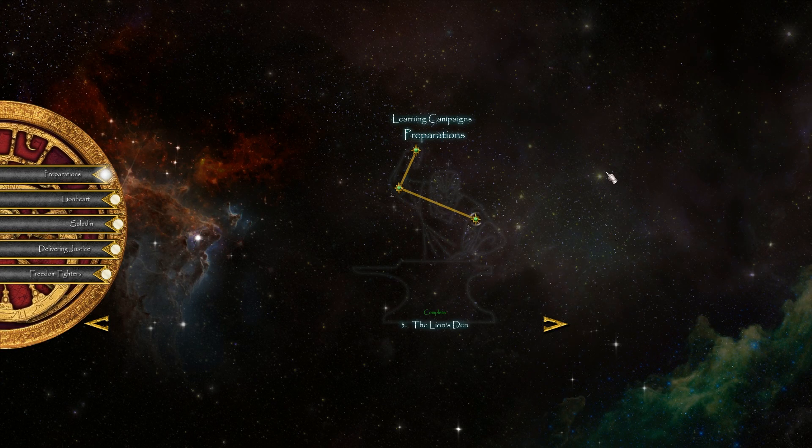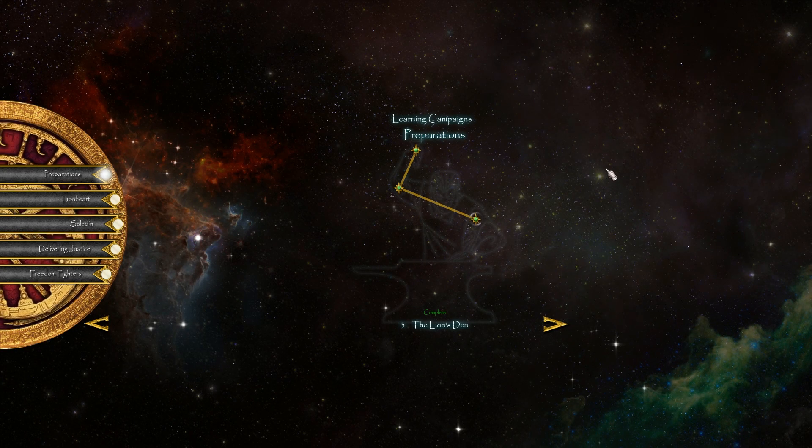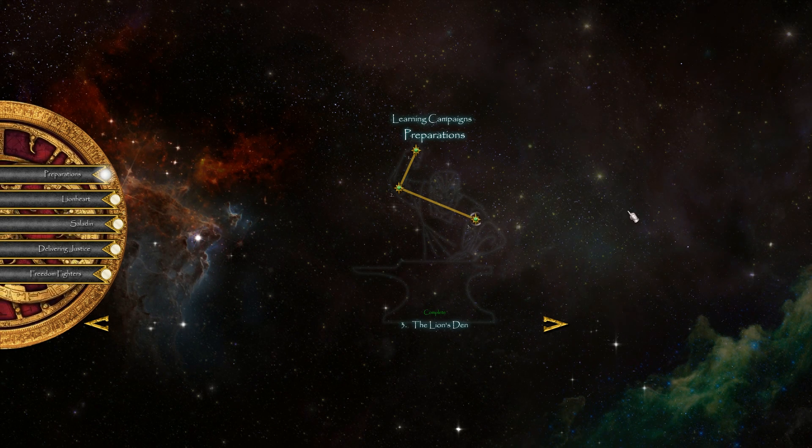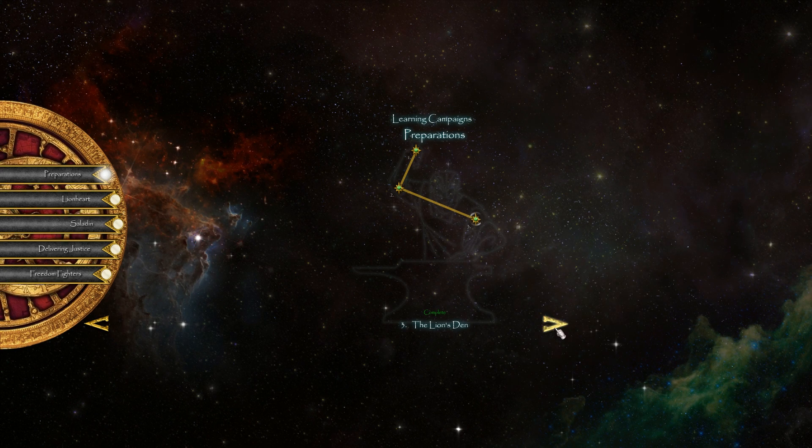How's it going everybody, RaisingHill here and welcome back to our playthrough of the learning campaigns for Stronghold Crusader 2. Today we are going to be completing the preparations mini-campaign with chapter number 3, The Lion's Den.